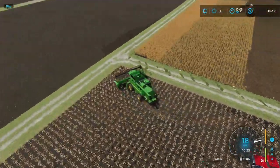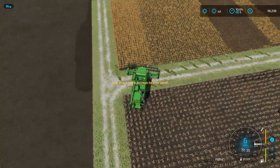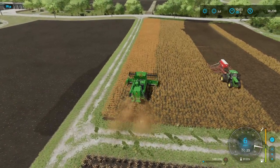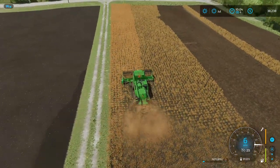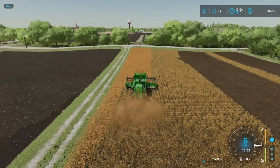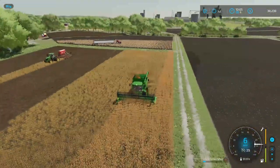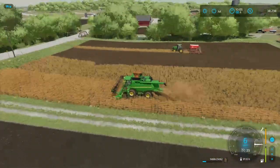If we had a bigger header and a seeder, we could get a lot done. Maybe we should do that — we could fly through crops. I think we can afford it after we sell everything once we get a good price. Because the price will fluctuate while we're letting this grow, so if we keep an eye on it, we can sell when it's good. Yeah, that sounds like a plan — we got a game plan.